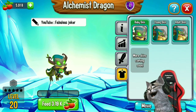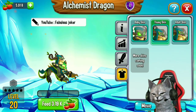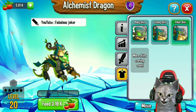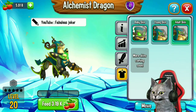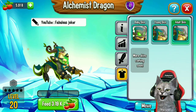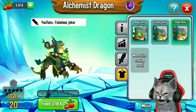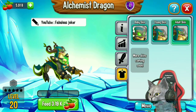This is the baby skin of the Alchemist Dragon — this dragon is so strong and brave even as a baby. This is the young skin and the adult skin of the Alchemist Dragon. You can get this Alchemist Dragon in the next Black Friday event during the High Occult Titan event, specifically in the first event of Black Friday. In this video I'm gonna try to feed this dragon to level 40 and try to use it in battle. Hope you enjoy my video!